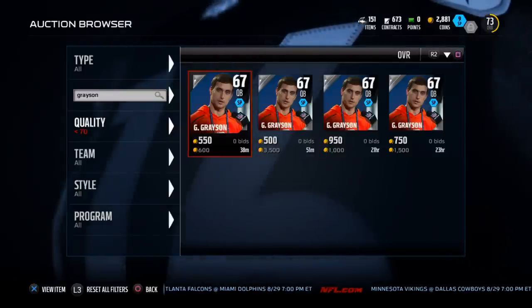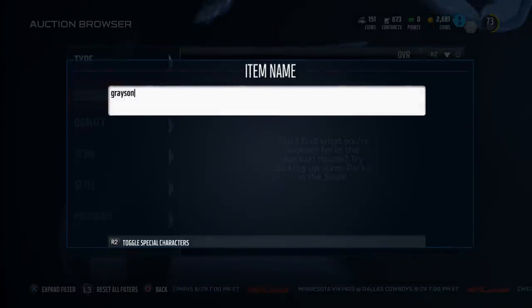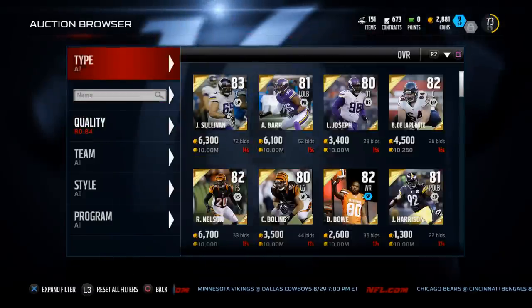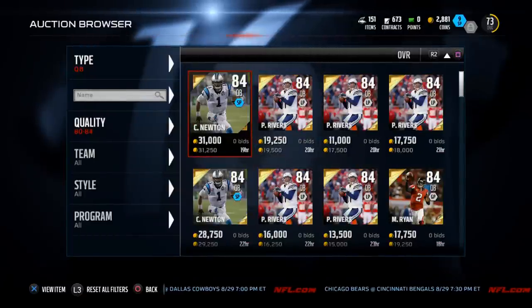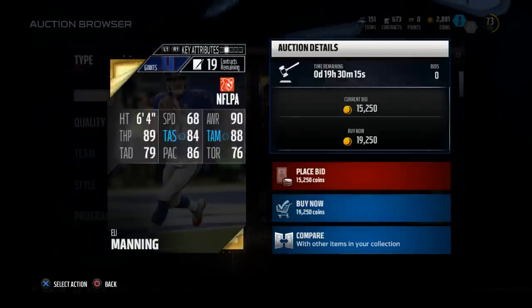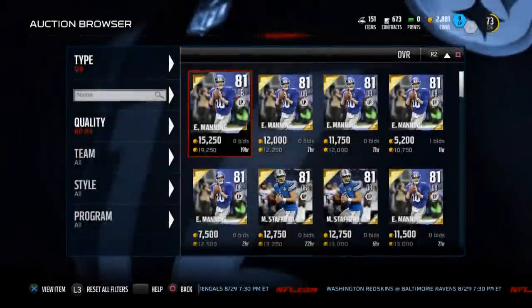Now I want to compare his statistics with one of the higher overall quarterbacks — somebody in the 80s — to show you a few examples of how he's actually a fairly comparable option. He's kind of close to the 81 overall tier. You can see their throwing stats, but here he's got actually the same throwing power as Eli Manning — not quite as good middle accuracy and short accuracy, but better deep accuracy and a lot more speed. The advantage goes to Grayson in that category.